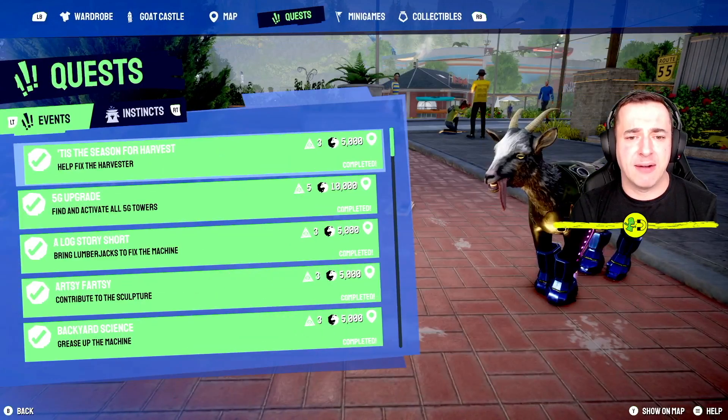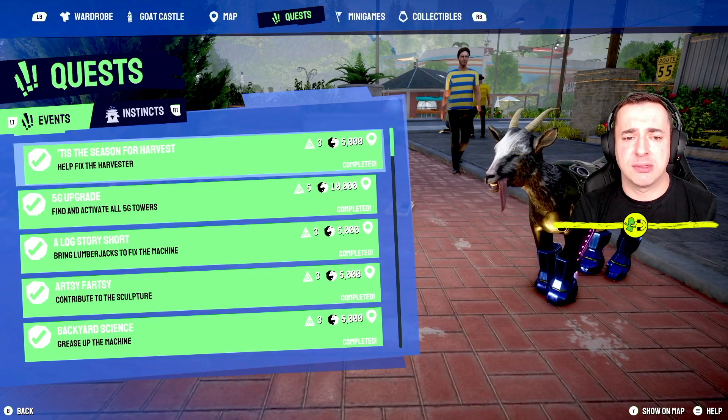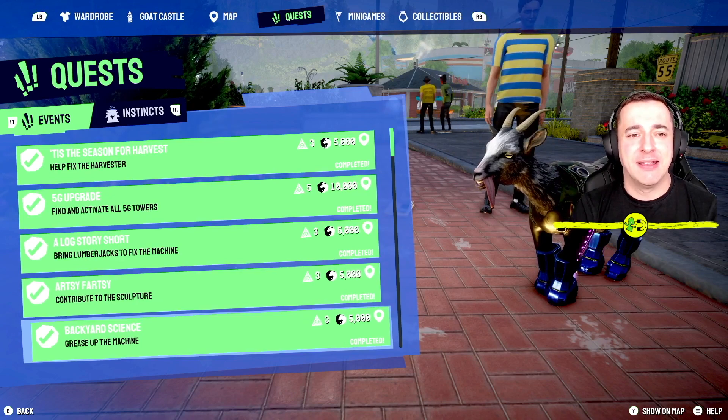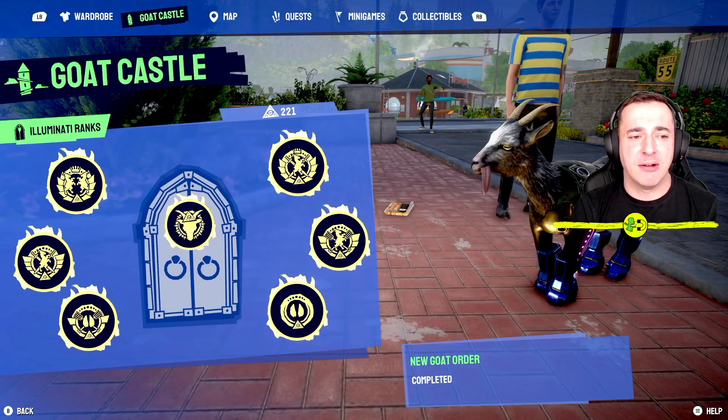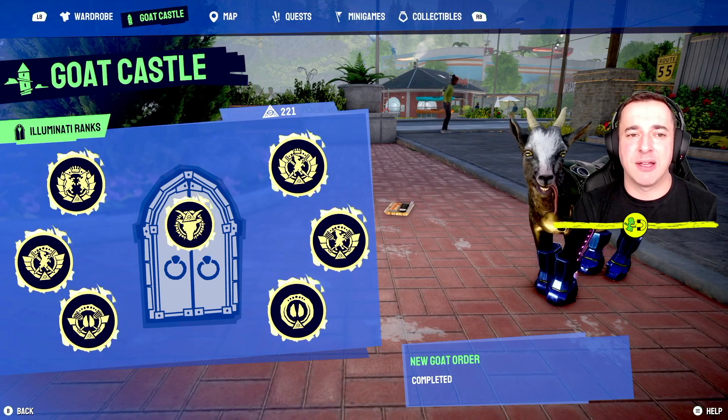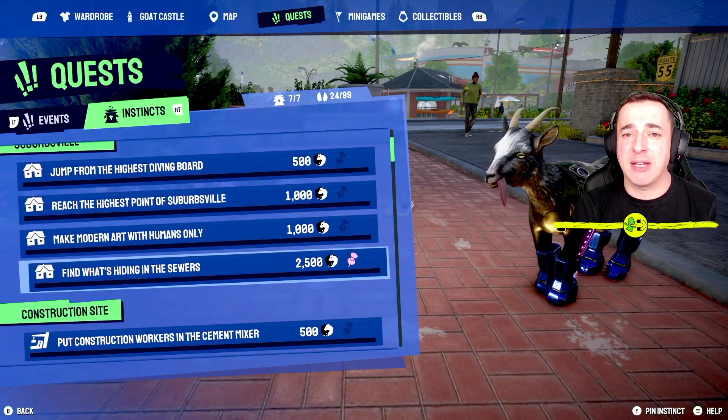You also get Goat Karma for doing events, and you get Illuminati points from those too — that's the word I was looking for — I've got two of those. So instincts won't get you any Illuminati points, but they will get you the Goat Karma that you can use to buy stuff in the game.